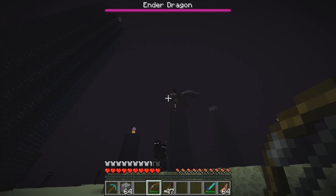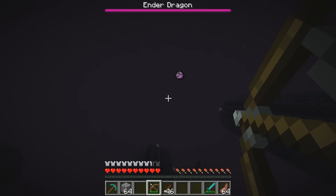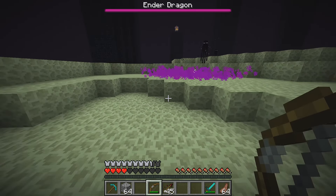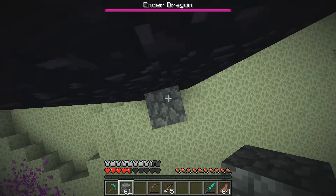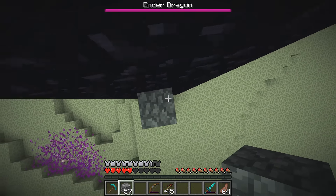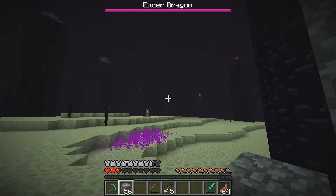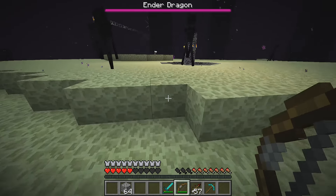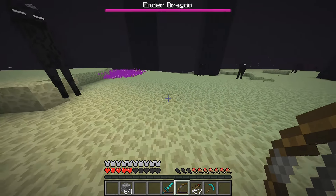There are other changes to the fight as well. The projectiles shot by the dragon now leave a permanent cloud, and that seems like a likely bug to me. I'm pretty sure the cloud is supposed to go away after a time, but currently it seems to be at least very long-lived, if not permanent. The cloud deals three hearts of damage through armor and it completely ignores armor, so it's a very dangerous thing. The dragon has also been given a massive increase to its knockback, which means you now often get thrown 30 blocks or more backwards.